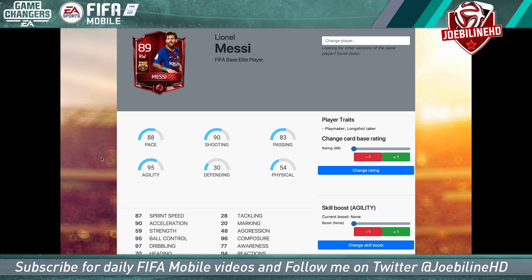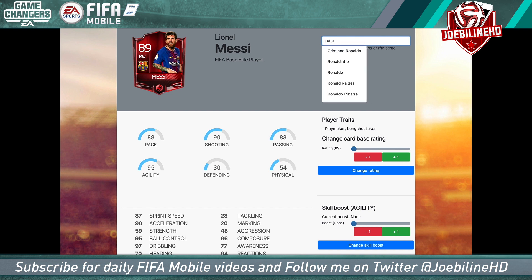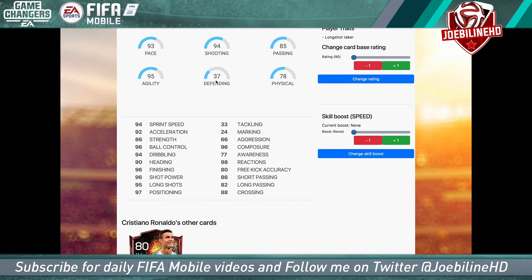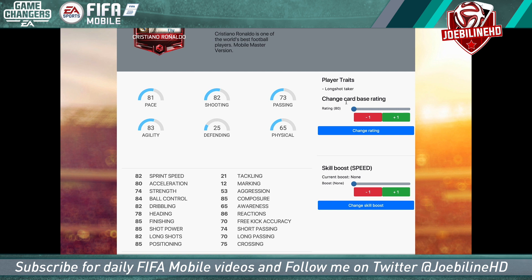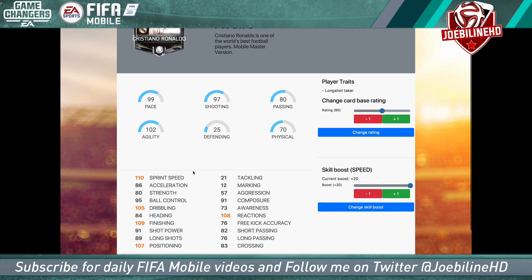The site defaults to Messi when you go to fifarenderz.com/fifamobile, but you can search players. There's no advanced search feature at the moment — it's very basic, everything extracted from game files. It shows all the stats, and if players have other cards. For example, searching Ronaldo — you've got the Mobile Master Ronaldo here with his traits. You can change the card base rating; take it up to 90 and these are the 90 stats. You can toggle the skill boost on and it highlights which stats it has improved. That's great.